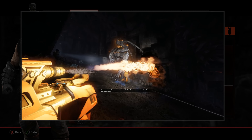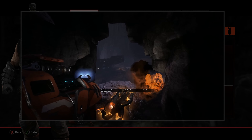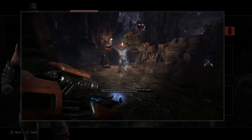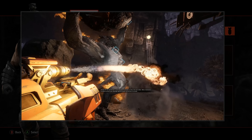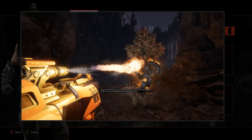Use your flamethrower as often as possible. When the monster is too far for the flamethrower, switch to your minigun. The flamethrower is your most powerful weapon, as well as the most visible. When a teammate is in trouble, use that to your advantage — light the monster up and force it to retreat.